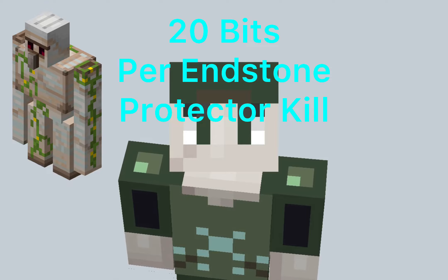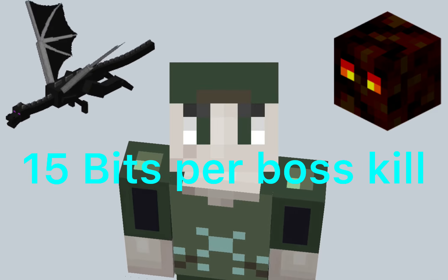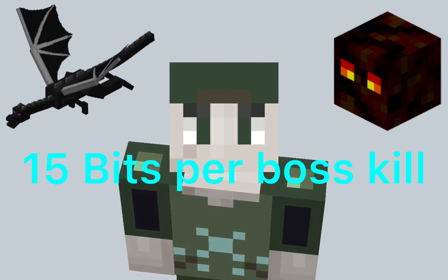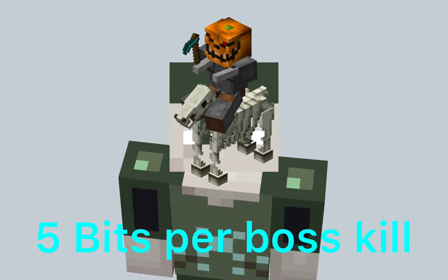The next way of getting bits is fighting instant protectors, which give 20 bits. The next way is to fight the ender dragon boss or the magma cube boss — they both give 15 bits each. Another way to get bits is to fight the headless horseman, which gives 5 bits.